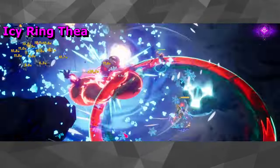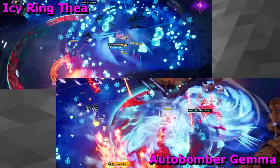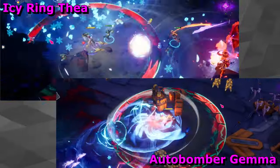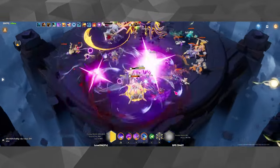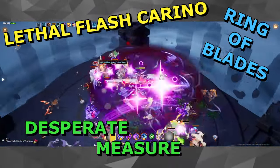From the build creator that gave you Icy Ring Thayer in Season 1 and Autobomber Gemma in Season 2, comes a brand new build so powerful it breaks the game. Welcome to the new meta of Torchlight Infinite: Lethal Flash Karino, Ring of Blades, Desperate Measure, Snapshot.